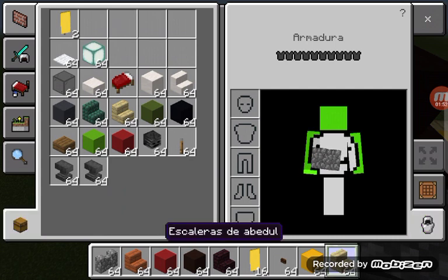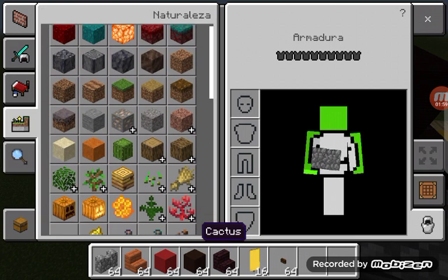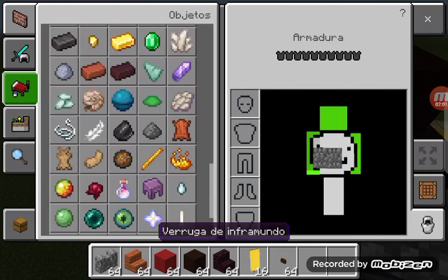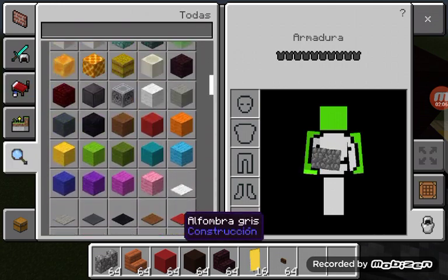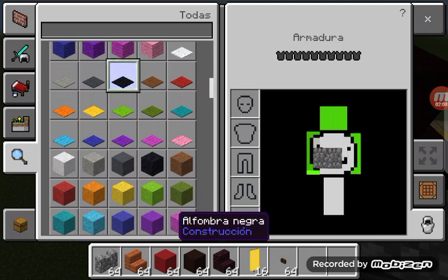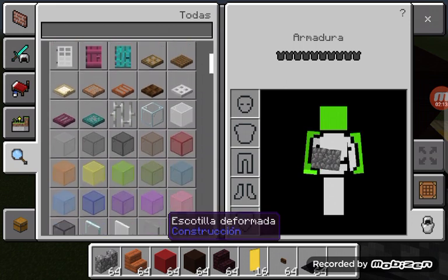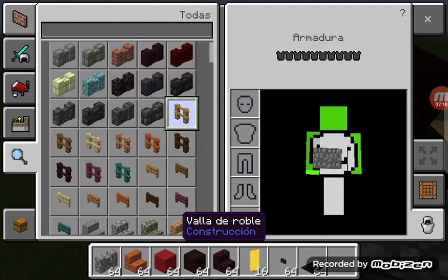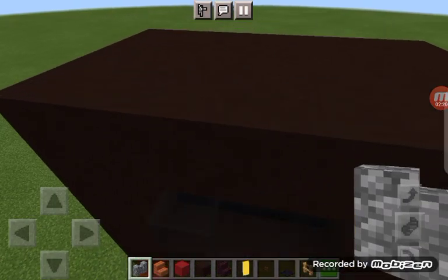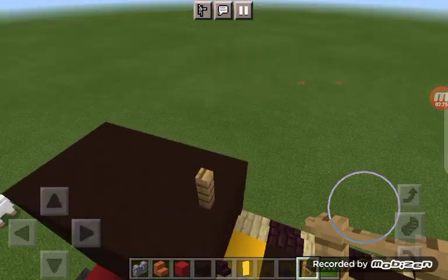For the roof, we need to use black carpet and an oak fence. Let me find the oak fence — there it is. The oak fence is going to be for the whistle, right in front like that.